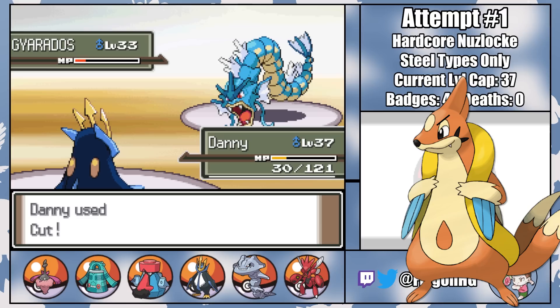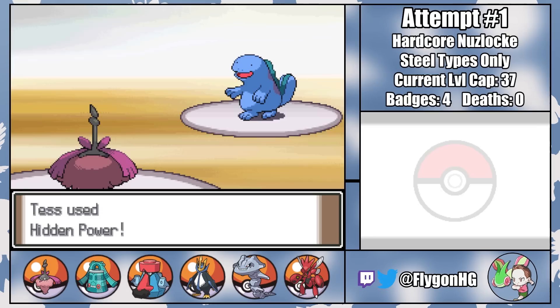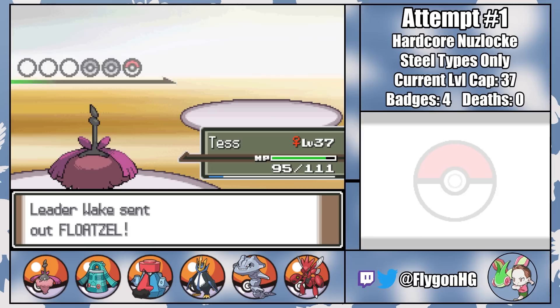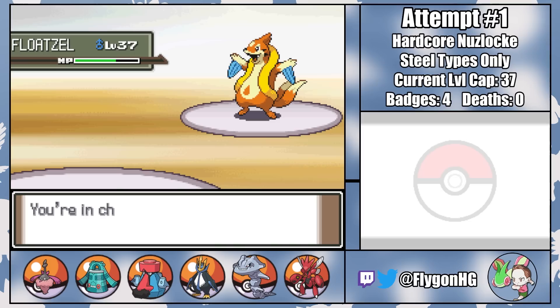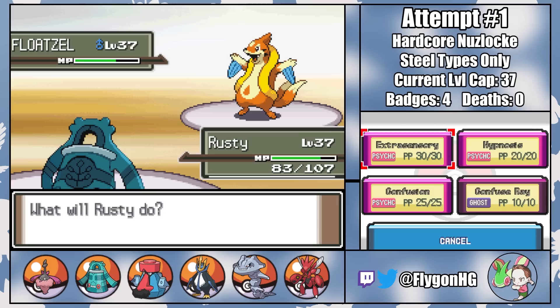Quagsire is second and threatens my team with Mud Shot, but Tess only takes neutral damage, and her Hidden Power type is Grass, which can be used to deal massive damage to Quagsire. It's not enough for a one-shot, so unfortunately Tess gets hit by a Yawn before we take the second KO of the fight. That means last is Wake's Floatzel. Tess tanks a Brine and then uses Bug Bite for solid damage while also eating Floatzel's held Citrus Berry. But then she falls asleep from Quagsire's Yawn, so I switch to Rusty on another Brine. Rusty's holding a Zoom Lens, which will boost the accuracy of his Hypnosis to 72%. Rusty tanks a Crunch and misses a Hypnosis.